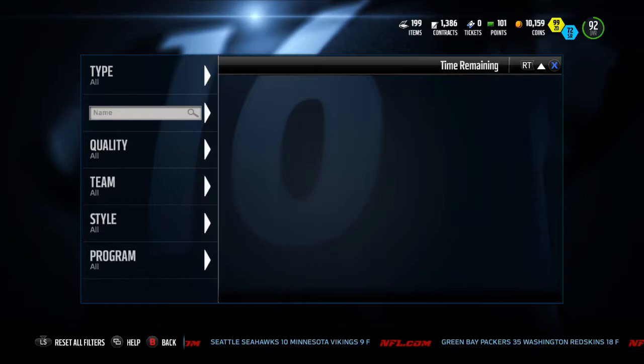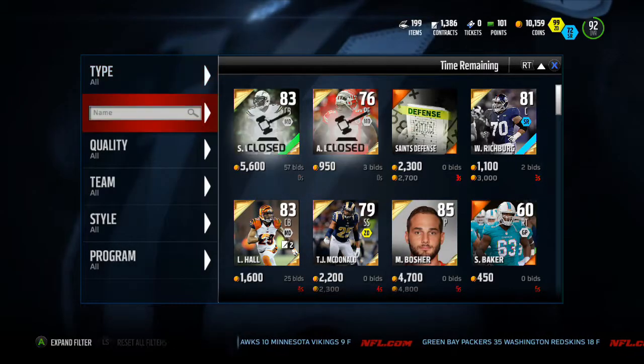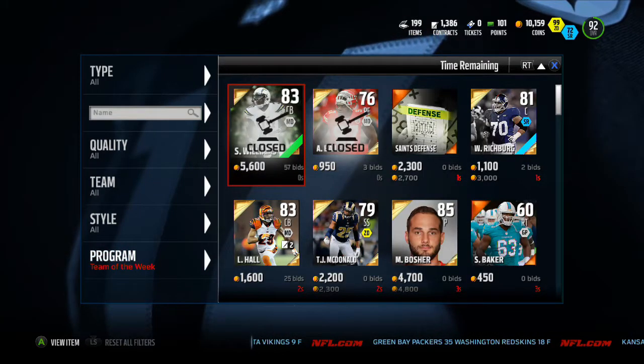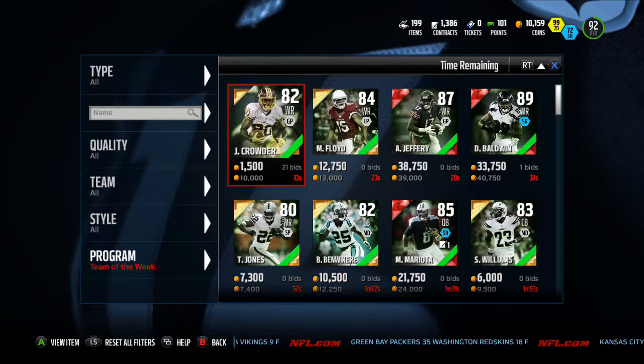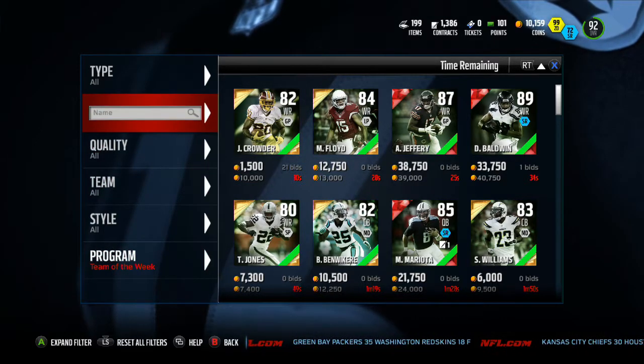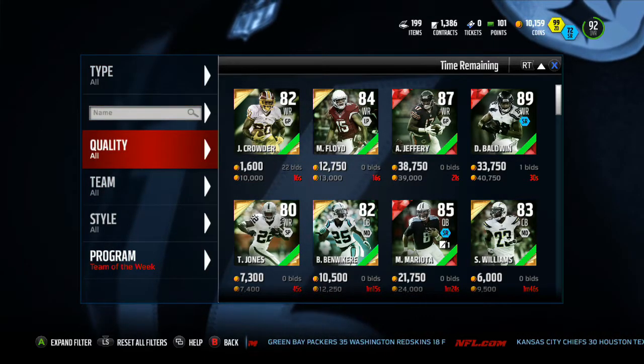I'm pretty sure we have a Team of the Week JJ Watt, 90 overall running back. That sounds ridiculous. And there is a 94 overall Ryan Shazier. So let's check it out.